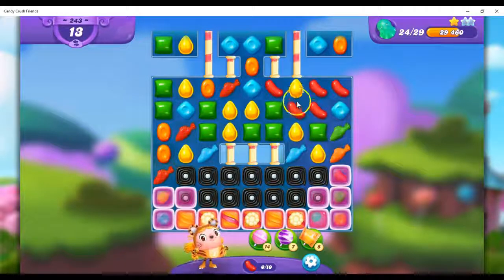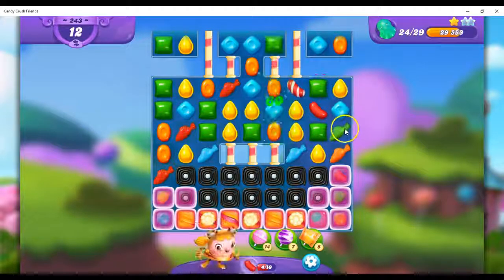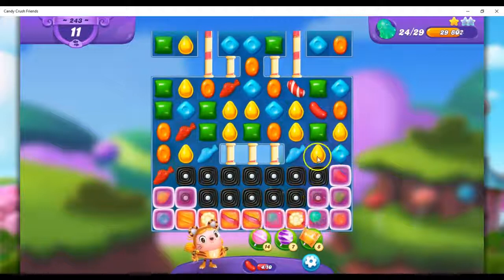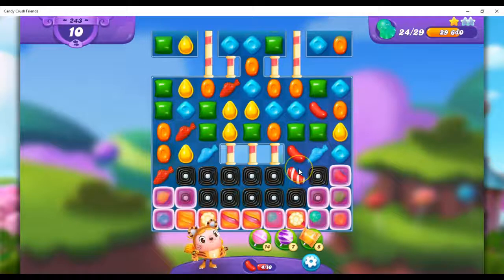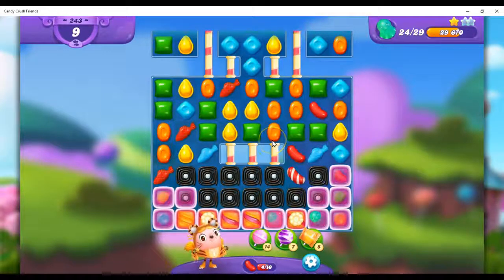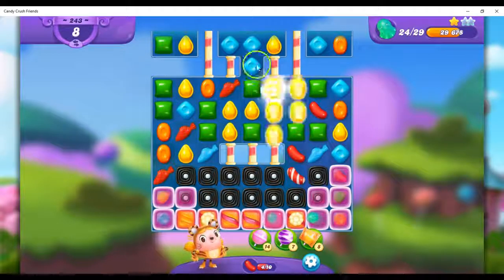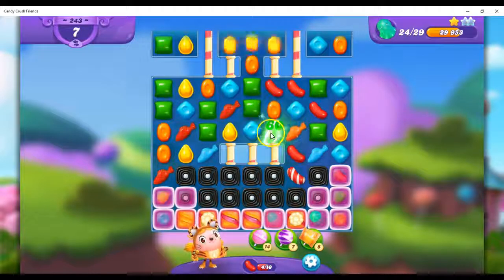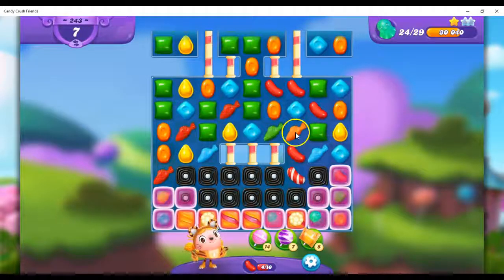Now I'm building up some fish together, plus I have a stripe opportunity, which I feel I should probably take. Even though I thought I did a really good job of leaving myself a lot of moves, and I feel like I'm understanding this board, I also feel like I'm not going to get it done in time. I just don't know that I have the moves to get this all done.